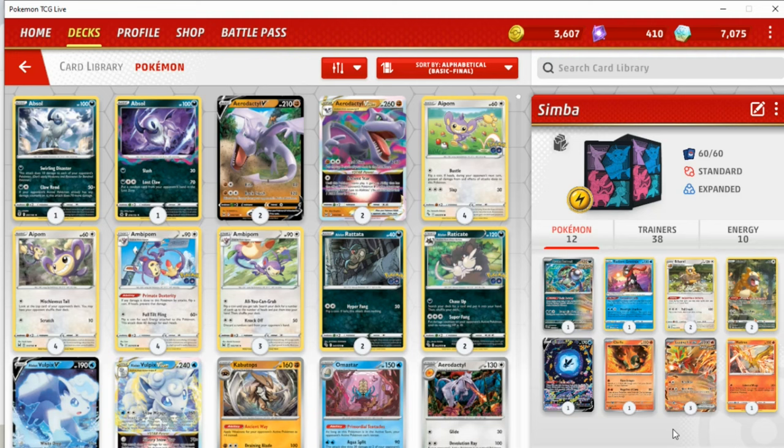Usually I would quite like to take an in-depth look at a deck profile, but honestly for this video I want to keep this as brief as possible because the match I want to use is very long — I think it's nearly half an hour. It's a crazy, very tense game, but a very fun match that really demonstrates the kind of power that Gouging Fire has in Standard, and honestly why I think this card is pretty underrated.